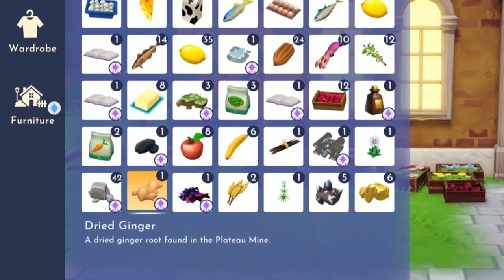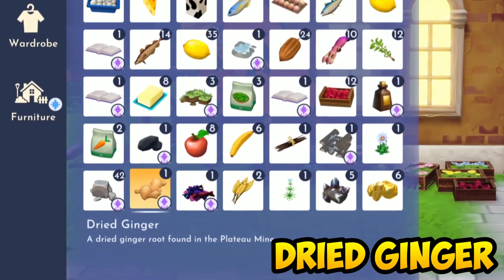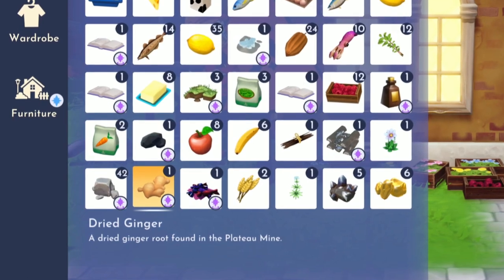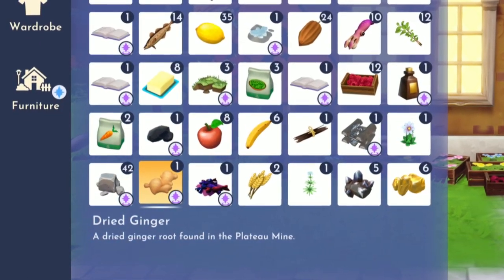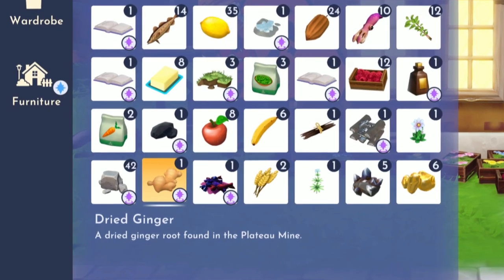Next up, the third ingredient you'll need is dried ginger. Don't worry about it, as dried ginger will automatically be added into your backpack once you've accepted the quest. So it should be in your inventory already.